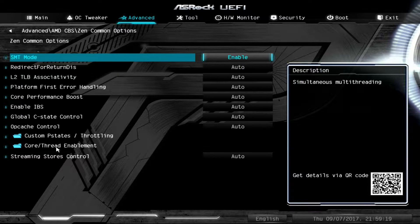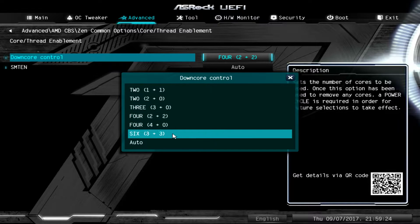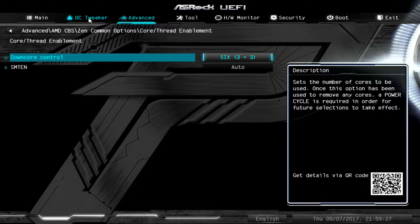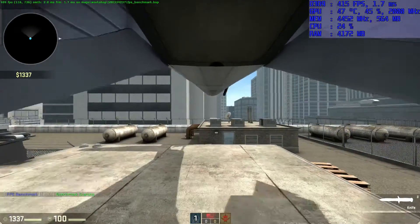One problem with simulating the 1200 and the 1400 though is going to be the L3 cache size differences. On the 1600, we have 16MB, and on the 1200 and 1400, it's eight megabytes of cache. Keep that in mind — that should make about probably a 6% difference in performance, but as you're going to see, I don't think it's going to make a huge difference.